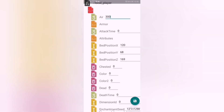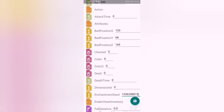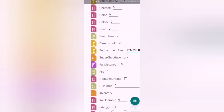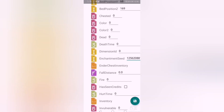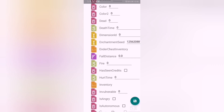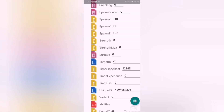Here's attack time — how much time is delayed before you attack. Bed position — where your bed is right now. Chested: if you enable it and put one, you will take an additional chest with you. Color, color 2, not dead. If you are dead and have left the game, death time shows when you died. Dimension ID and enchantment seed are your character's ID.